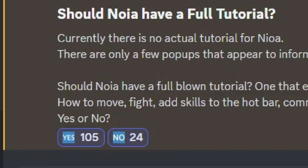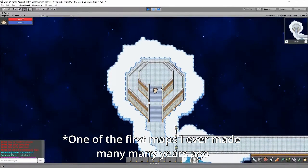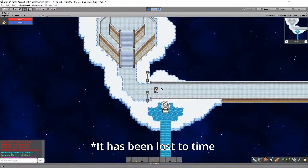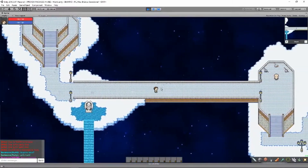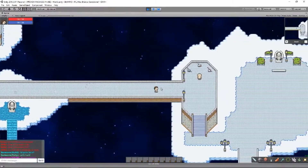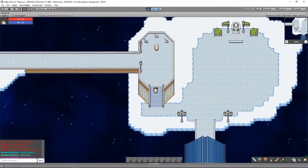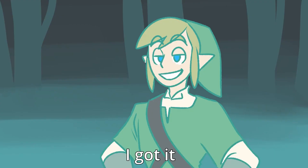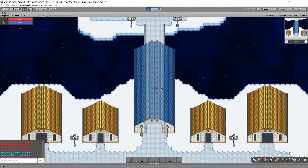You guys voted and it's pretty clear you guys want a tutorial. I've been brainstorming some potential tutorial ideas and I was thinking of having a different map and tile set that the player would appear in, with a disembodied voice to teach you everything about the game. But the more I thought about this idea, the more annoying it sounded. I didn't want to hand-hold the player through every facet of the game — there are plenty of games that do this and they are all ridiculed for it — and I really didn't want to make another map just for this.